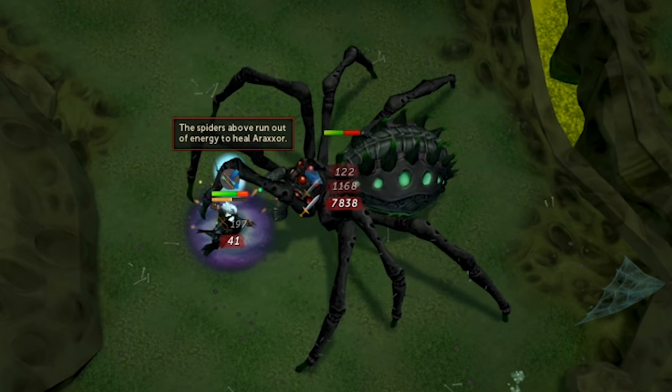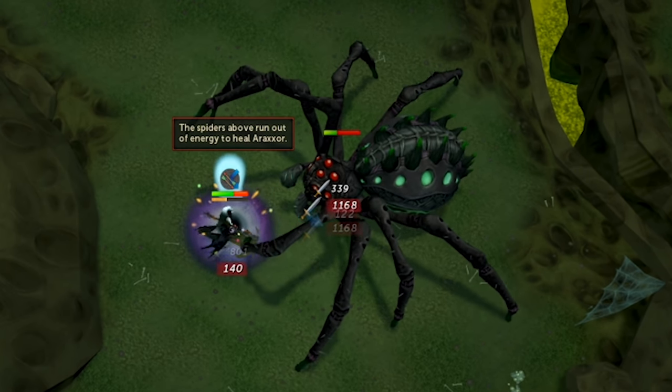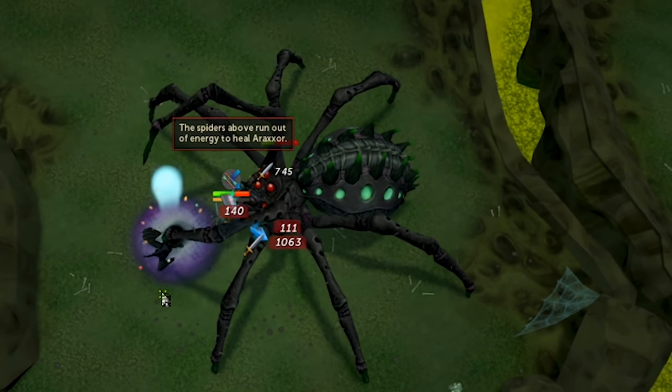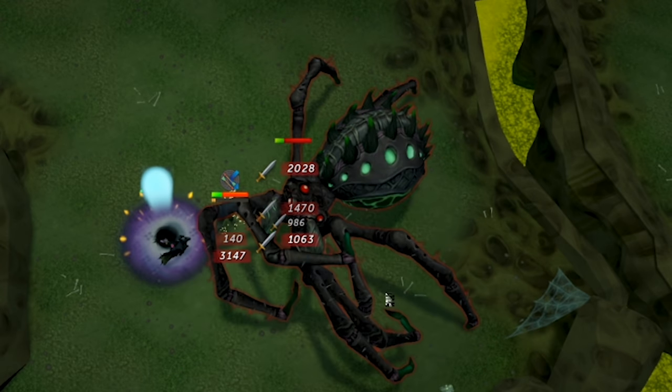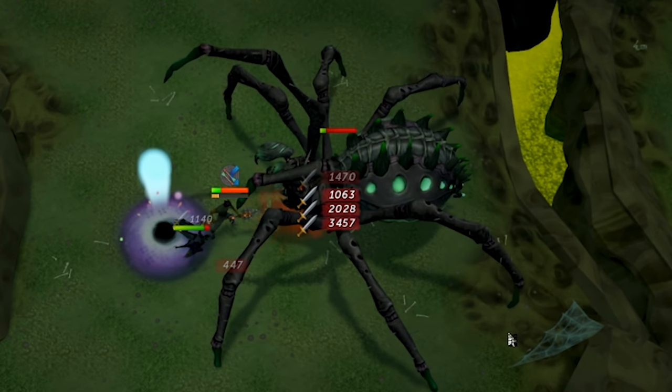Just look at the sheer amount of damage I'm able to bleed through to clear Phase 3. Aside from my Zarros God Sword special and a Blood Assault, I camped the Spear for the entire phase, and it's just ridiculous. The HP bar drops like it's nobody's business — this weapon is very powerful.